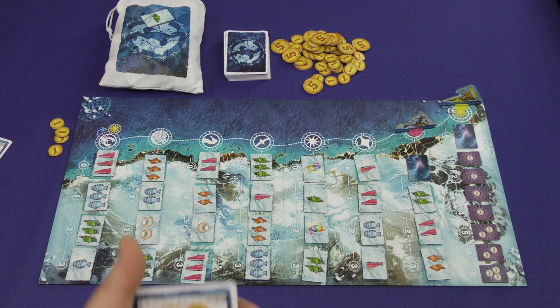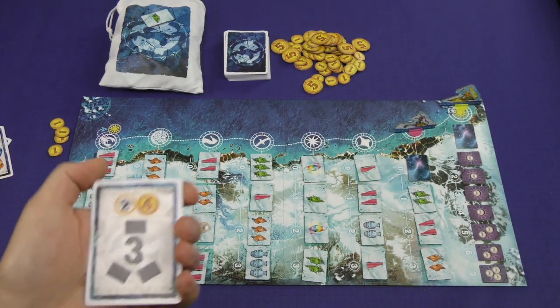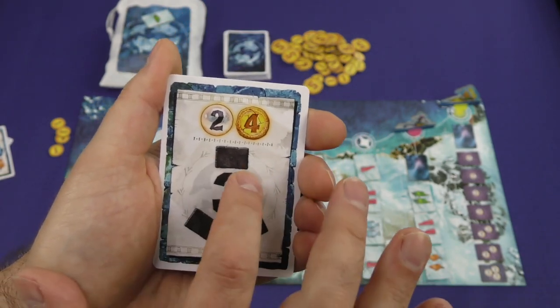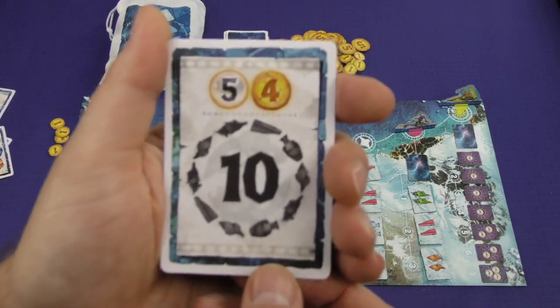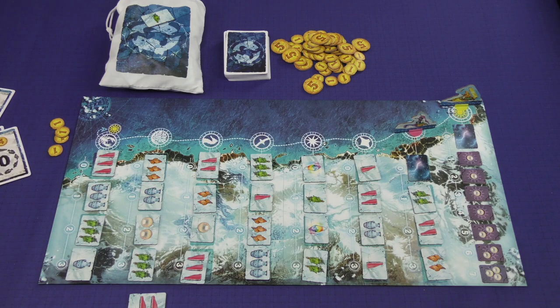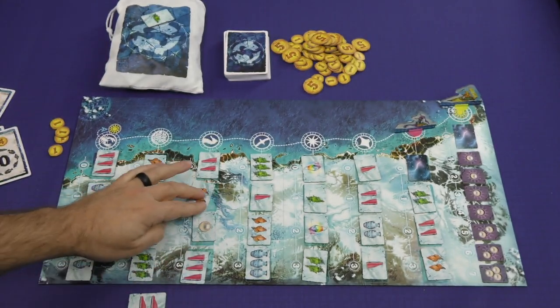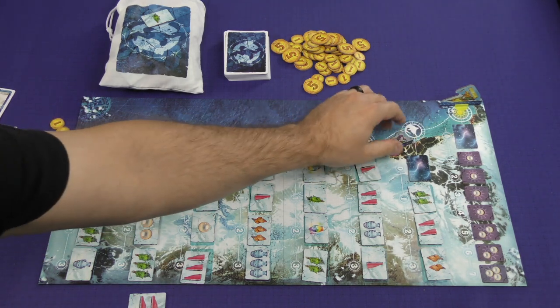There are different types of contracts: one type has you turn in a number of a particular good for points and coins; another requires three tiles of any type — it doesn't matter what's on them — for points and coins; and another asks for a total number of goods, such as ten total goods regardless of kind, for five points and four coins. Fulfilling contracts is primarily how you gain points. There are also tiles with pearls on them — straight victory points — which you can purchase like a regular tile.